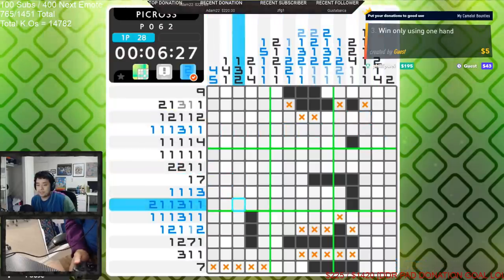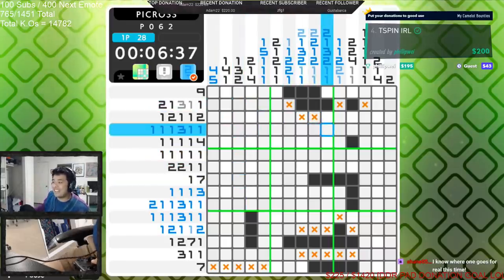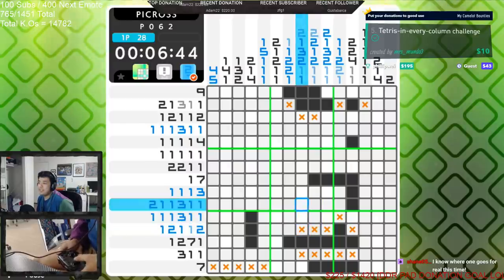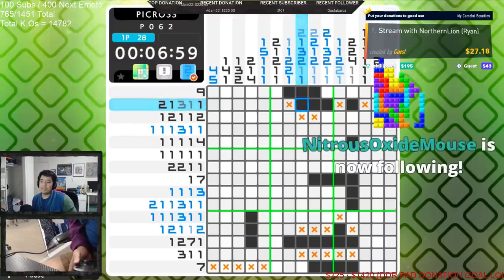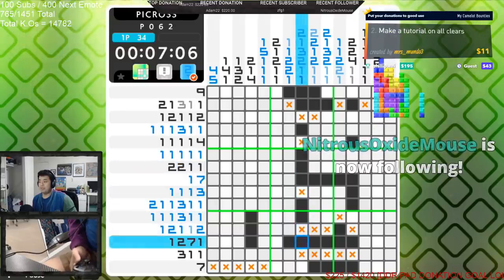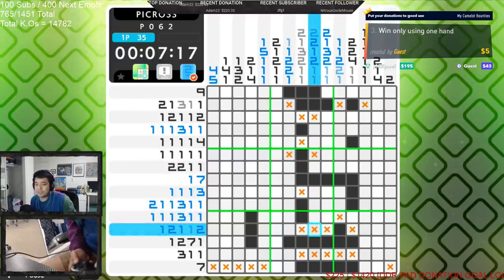Let's see what else we can eliminate here. This whole row is figurable because all 15 are accounted for — two plus one plus three plus two equals... wait, two plus one plus three plus two, why didn't I do the math on that? The offsets were off. Since these are ones, I can put ones on the opposite side — the offsets are off.